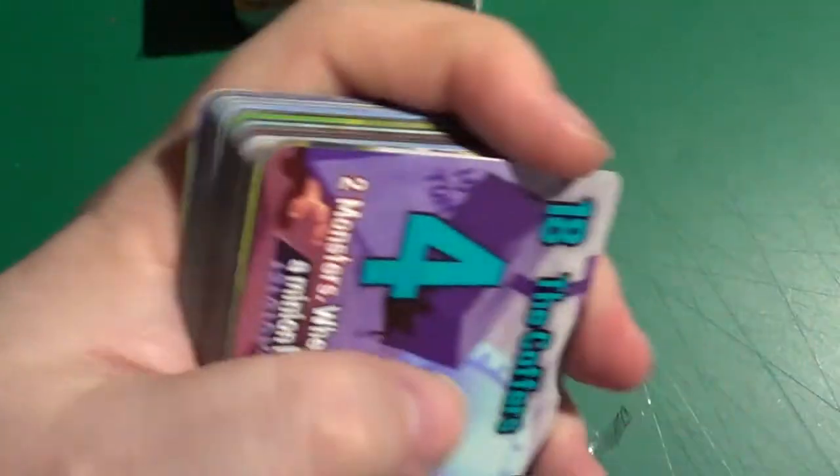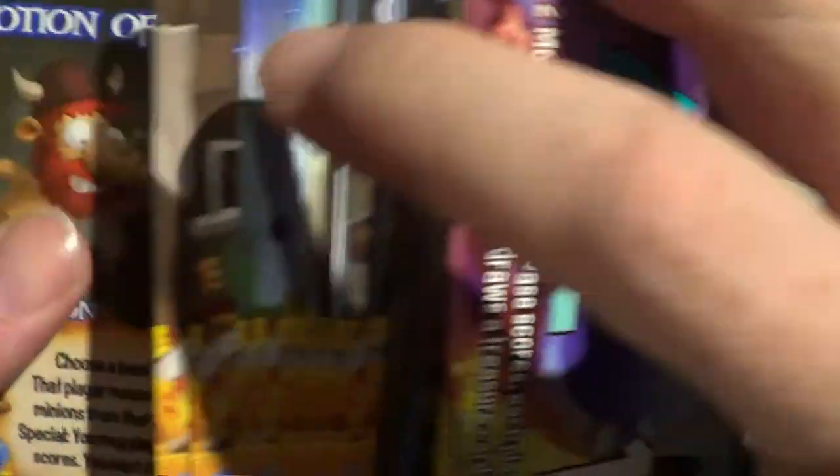We're starting off with the bases here. I just want to make sure there's no other monsters in here — okay it's bases, monsters and treasures. I'll put them to one side. We can have a look at those in a bit. I want to get the main cards out of the way first.